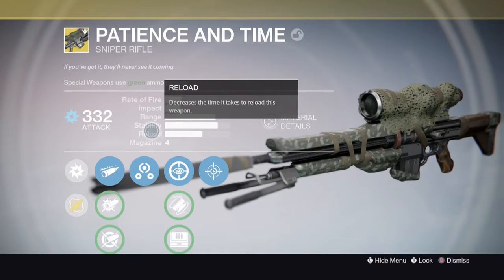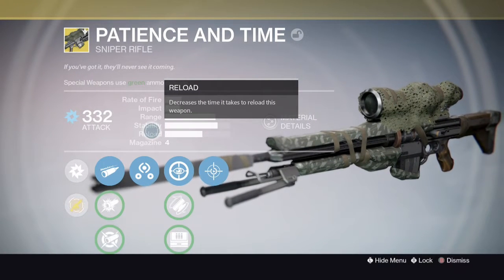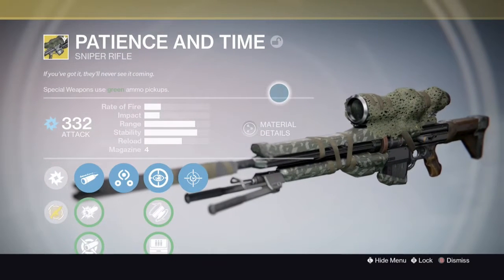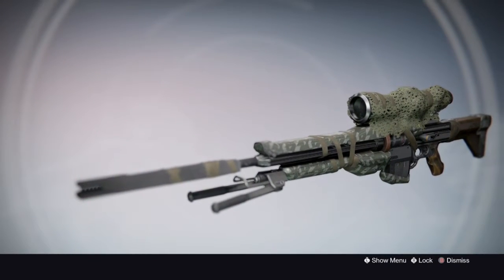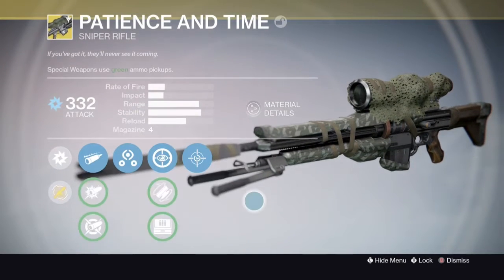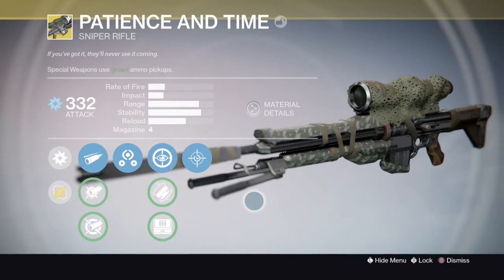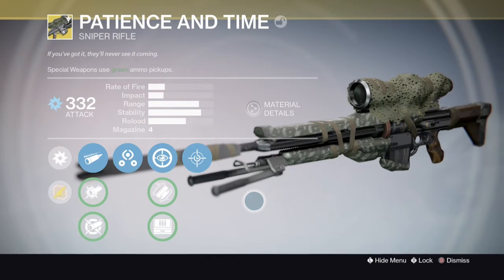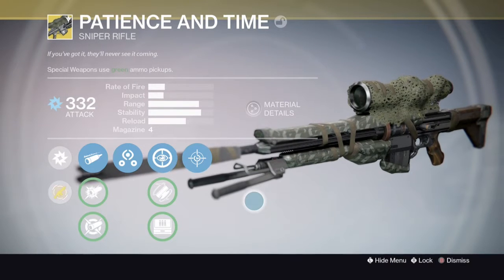Hey, what's up guys? We're back with another Destiny video. Today we're going to be looking at Patience and Time. I'm going to be doing an exotic review, mainly because it's one of my favorite guns, kind of my favorite looking gun. And it's being sold by Xur today. I'm actually thinking of doing an exotic weapon review every time Xur sells a weapon instead of an engram. So yeah, let's get right into this.